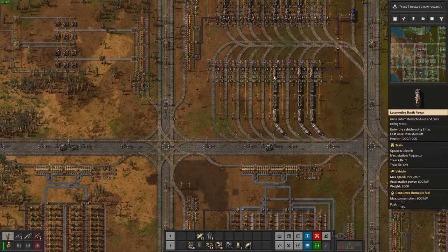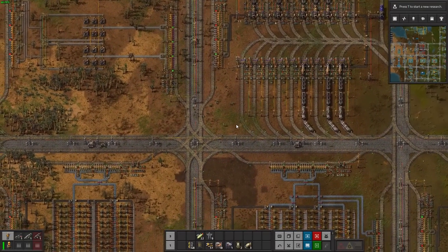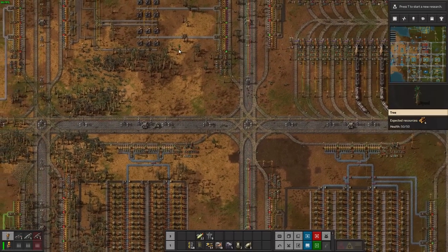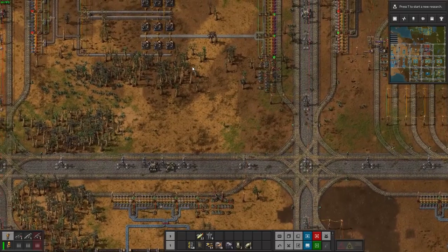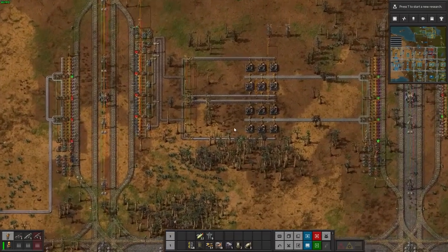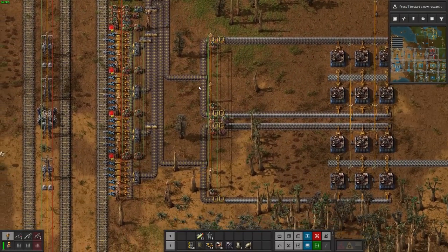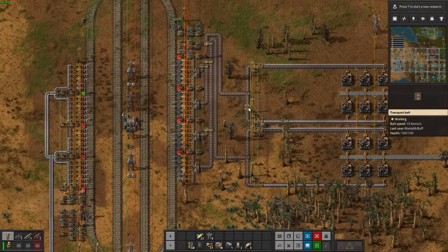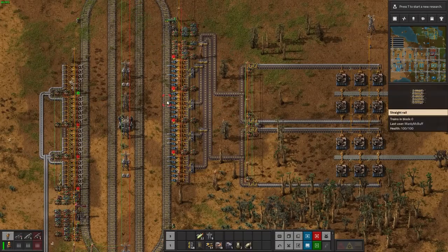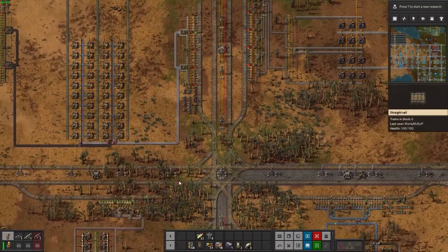The cool thing too is that this system can also handle fluids. The way that works is we've got a factory down here producing barrels - that's how we're moving fluid, via barrels. It's not actually feeding barrels into the network right now. The reasoning for that is because barrels are reusable. So this station only wants to produce a certain quantity of barrels for every fluid station there is in the system.